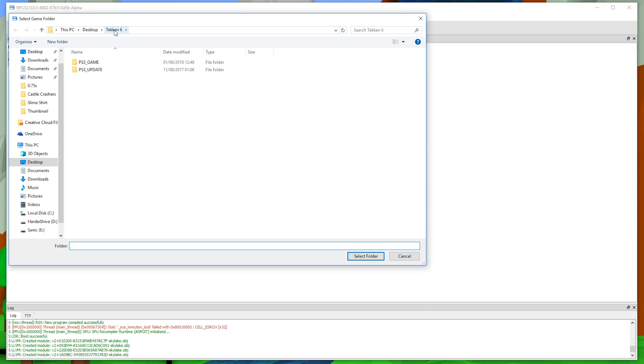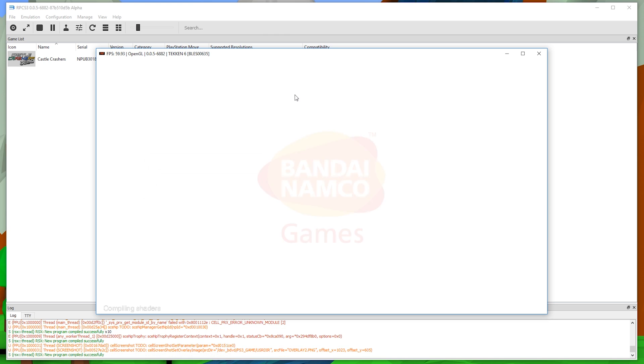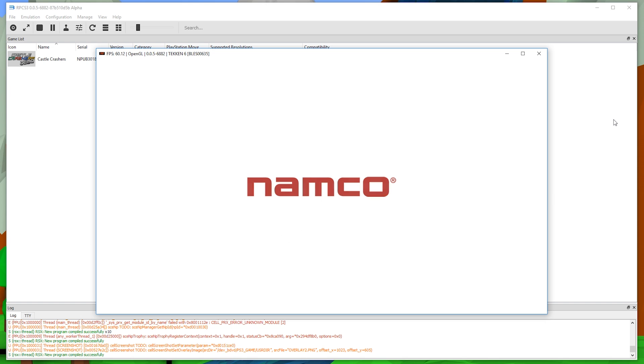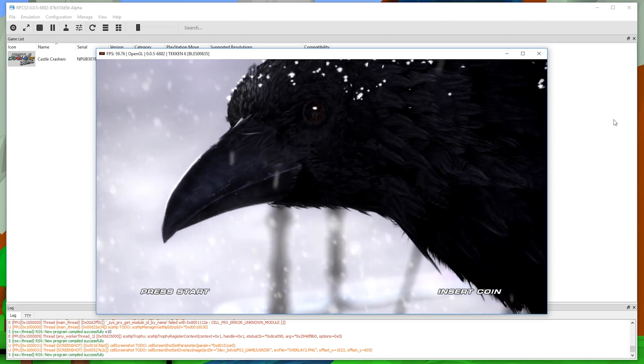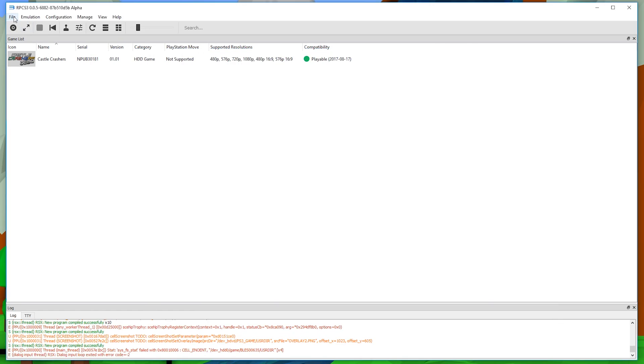To load a disk-type game like Tekken 6, click the disc icon in the top left of RPCS3, then locate your game folder. Select the folder and RPCS3 will start to compile the PPU modules again — this can take some time, so be patient. Once fully compiled, it should start loading automatically and run just fine. Depending on your computer's specs, performance will vary. I'm recording currently so the frame rate is a bit lower than normal, but Tekken 6 runs really well on this emulator.